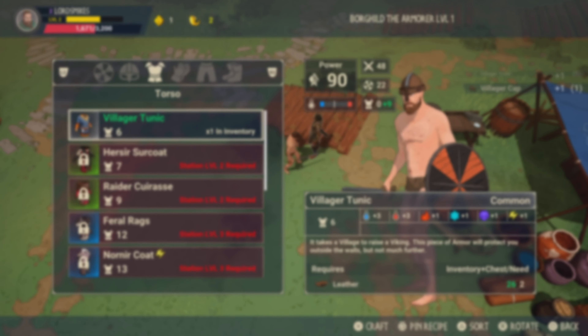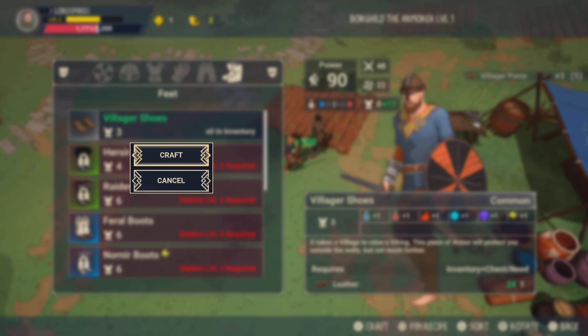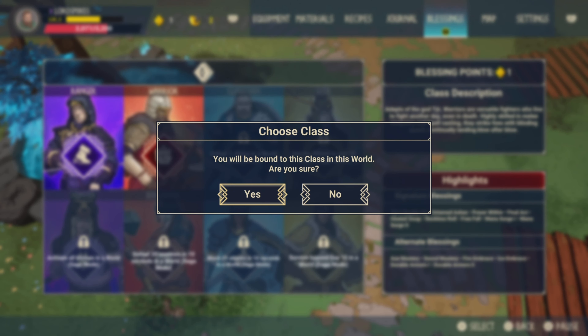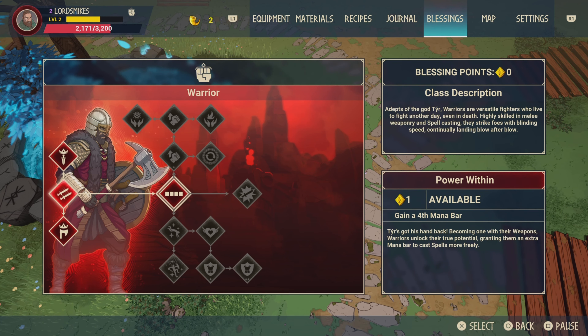Back at the village, I can make myself a villager cap, a villager tunic, villager go-wraps, villager pants, and villager shoes, and now I'm completely armored up. At this point you should also be getting blessings, where you choose what type of character you want to be. I've gone with the warrior because I prefer using the sword and shield — I find it much more fun — but if you want to be a ranger, that's fine too.